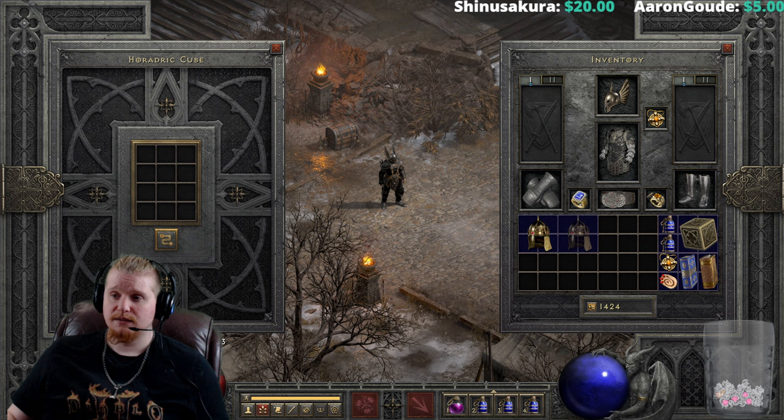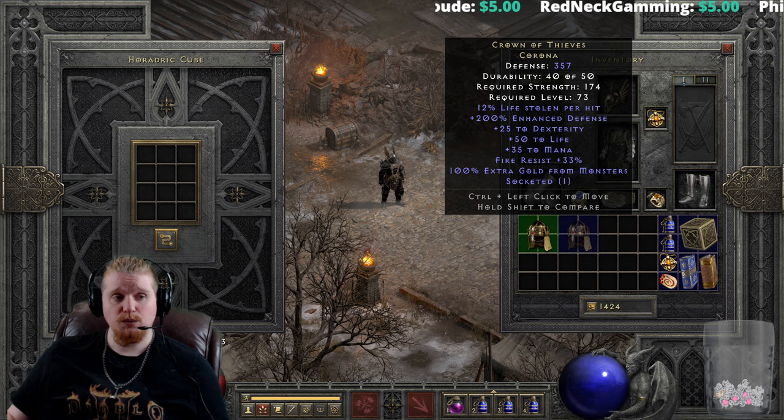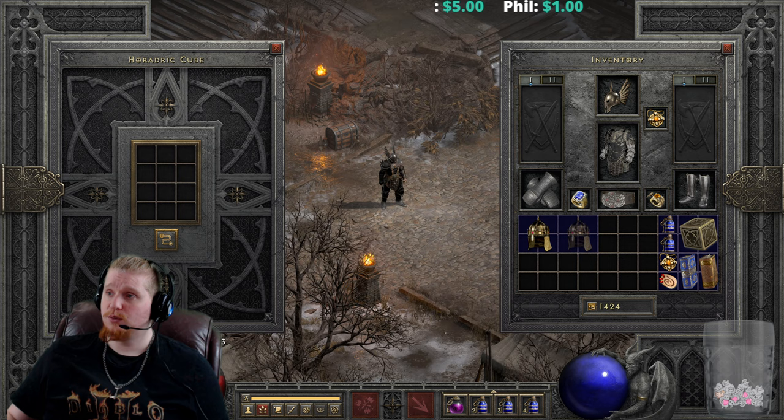The highest defense on a Grand Crown is 113 and the lowest on the Corona is 111, meaning there's an overlap where your Crown of Thieves can actually lose defense on upgrade. The maximum gain is only 52 defense — from 113 to 165 — which means upgrading the Crown of Thieves is probably not a good idea, since most of the time you'll end up with less defense than when you started.